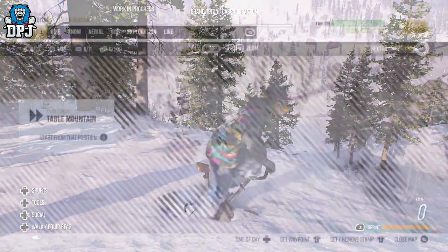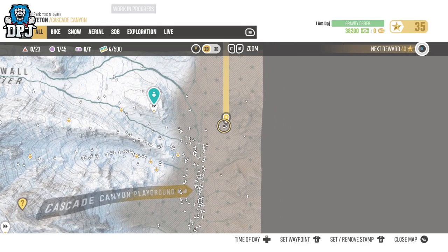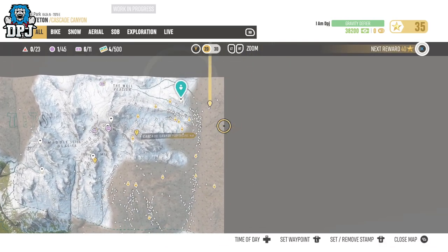So on screen now you can see, pinpointed on the map, where this relic is. Simply travel here as I do on screen and collect it, and it is yours to use. It is as simple as that.